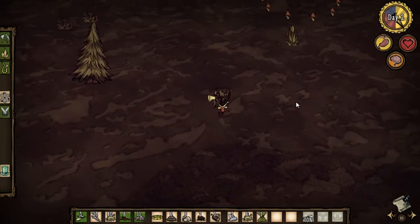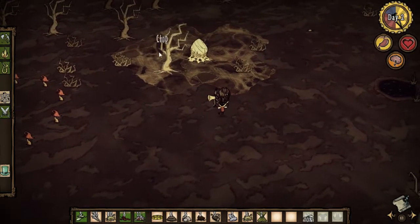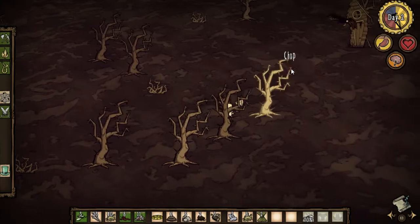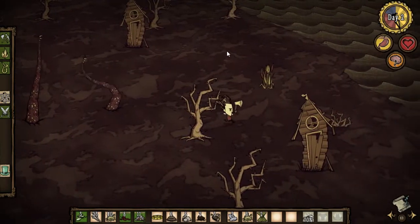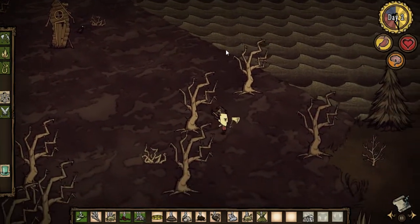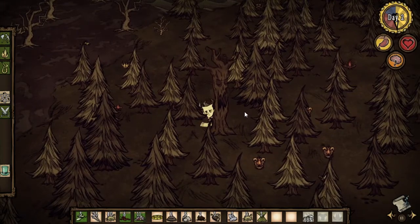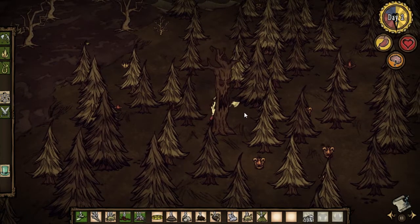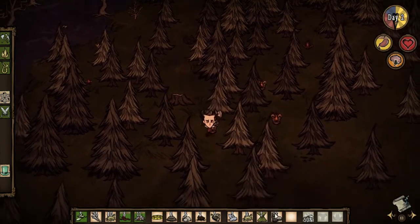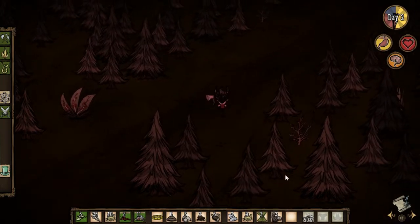There's some pig hats here — this could be a bad thing. Usually means there's merms nearby, I believe. I see some tentacles popping up. Circle of mushrooms. How far is this thing? Seriously? Here's the merm house. I think we're finally through. It's a... chop it down — I believe it gives me living wood or something like that, which I can use for something, I can't remember exactly right now.